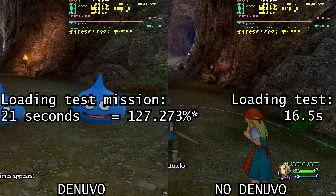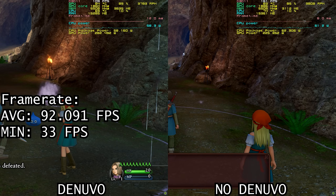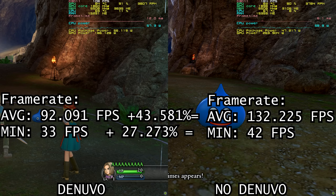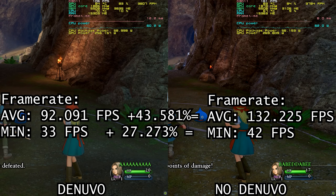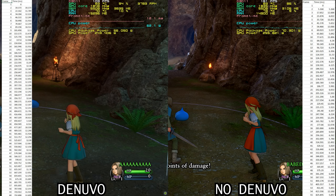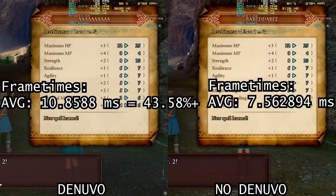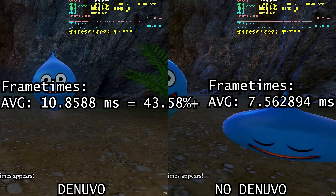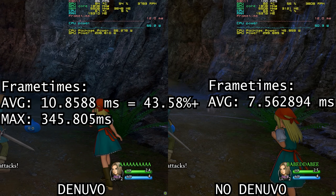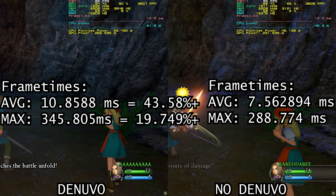There was a considerably greater improvement in performance. The Denuvo build averaged 92.091 FPS with a minimum of 33 frames, while the unprotected build averaged 132.225 FPS with a minimum of 42 — a 43.581% improvement in average and 27.273% higher minimum. Frame times tell the same story: Denuvo averaged 10.8588ms, 43.58% longer than the unprotected build's 7.562894ms. The Denuvo build's maximum frame time was 345.805ms, 19.749% higher than the unprotected build's 288.774ms.